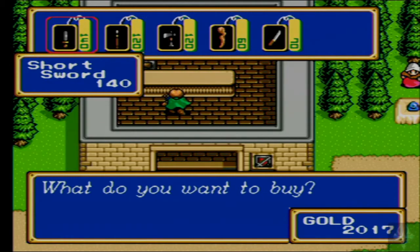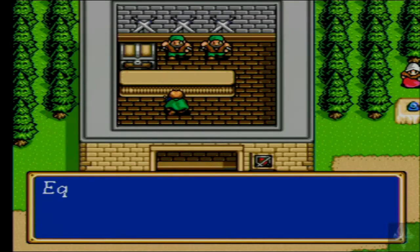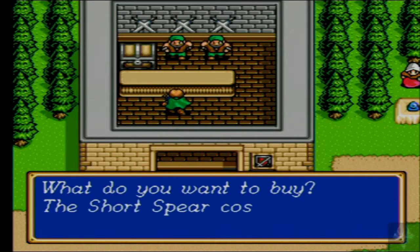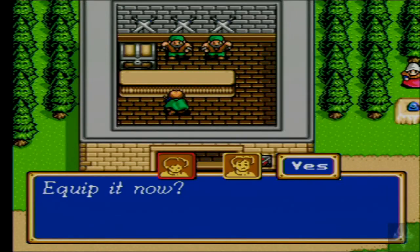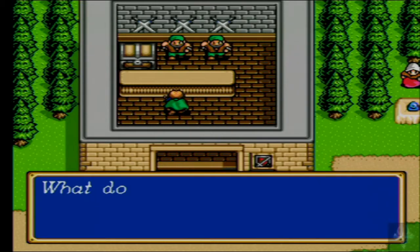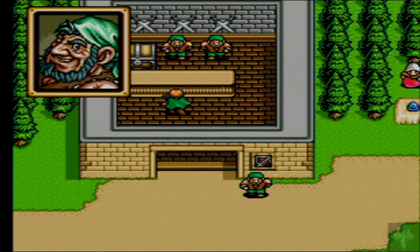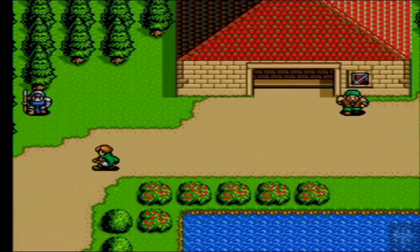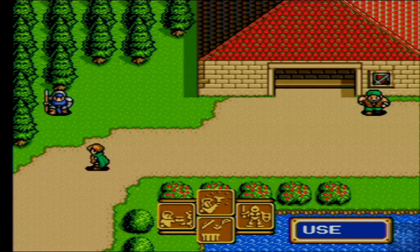We're going to buy a short sword, which will bring Bowie's attack up to 12. And we're going to buy a short spear — spears are fun because they are ranged, our first ranged weapon that we get. They can attack at more than just the adjacent squares. The Quick Chicken increases agility, and everyone's agility is listed under the AG stat: 5, 6, 7, 4 — so Yaha has the lowest.